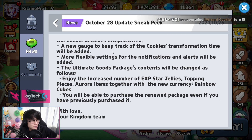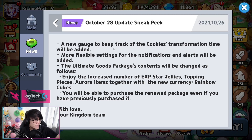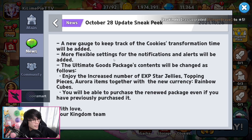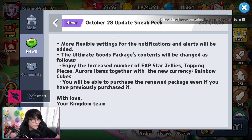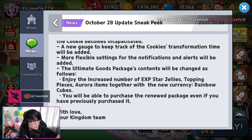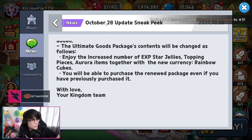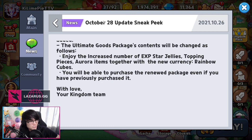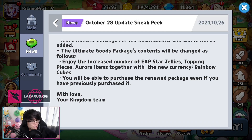A new gauge will be added to track Cookie transformation time, such as for Tiger Lily or possibly Werewolf. More flexible notification and alert settings will be added. The Ultimate Goods Package contents will be changed to increase EXP Star Jellies, Topping Pieces, and Aurora items, along with the new currency Rainbow Cubes, and you'll be able to purchase the renewed packs even if you previously purchased them.